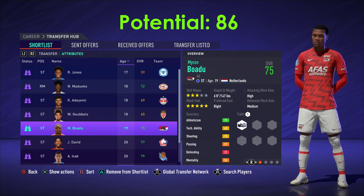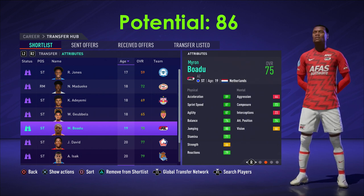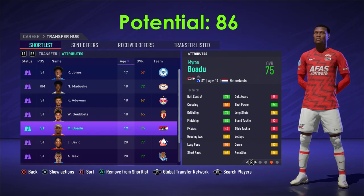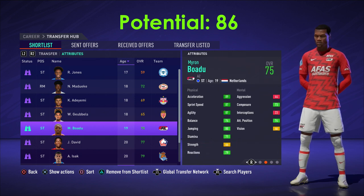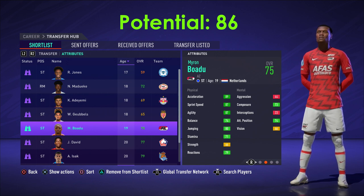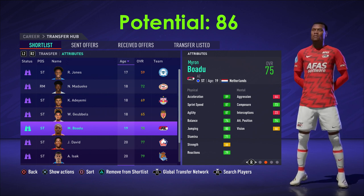After that we have Myron Baldo — five-star weak foot, and look at that pace: 87. This guy might as well be an Olympic sprinter. His composure, jumping, and physical stats are really good, and his technical stats are nice too — 80 finishing, 75 across the board on a 19-year-old. He's been in a couple of FIFAs before, playing for AZ Alkmaar.